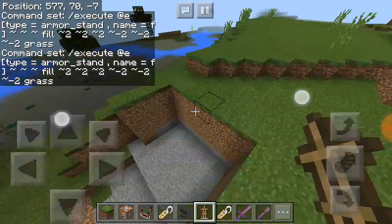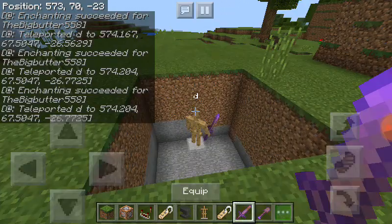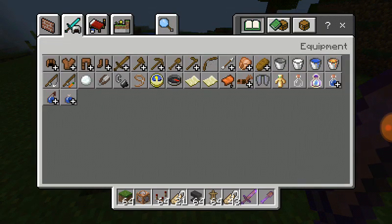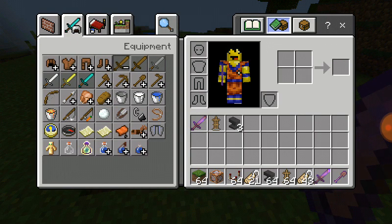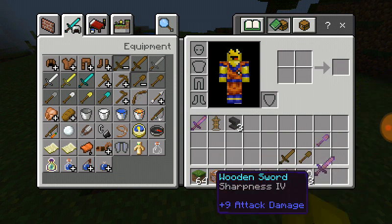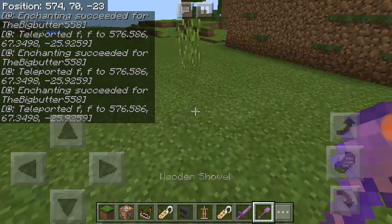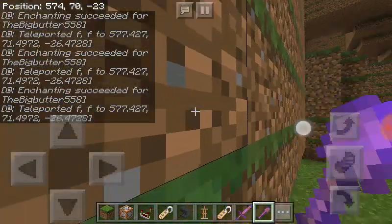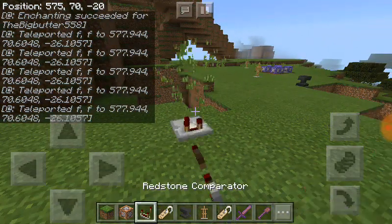Okay, now you're going to take a wooden sword. Put this in your inventory. You basically need to name one 'b' and another one 'f'.